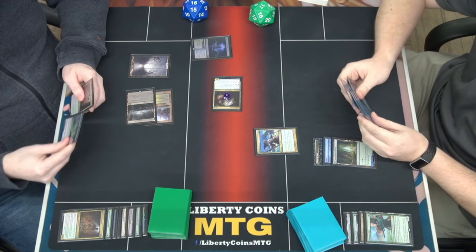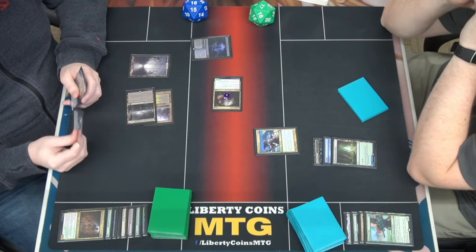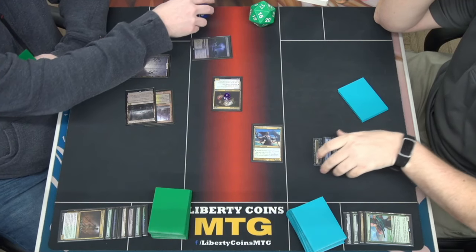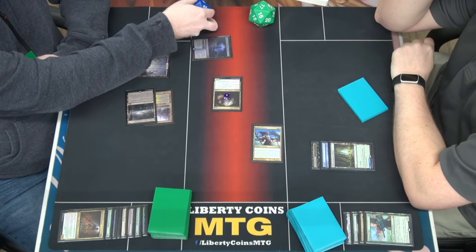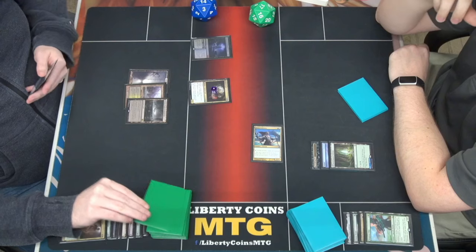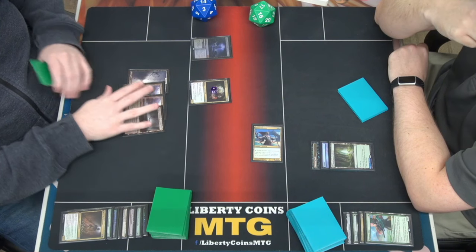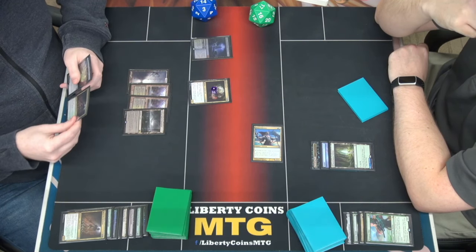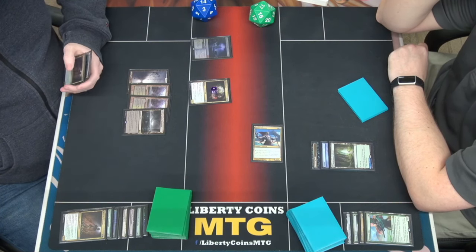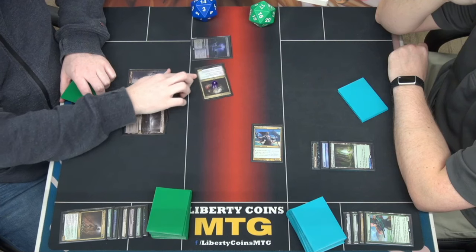I could not be having a worse time. Pass the turn. We'll go to combat and swing two - you don't have a blocker at the moment. Then pass the turn, go to 14. What are we doing? We've got four lands. Attack for three, go to 14.